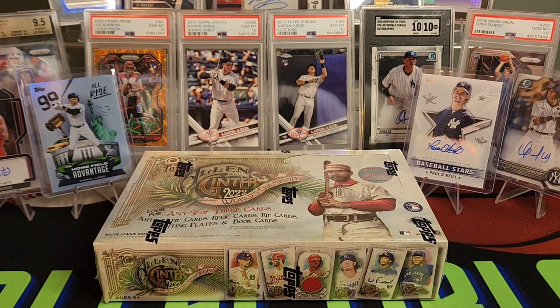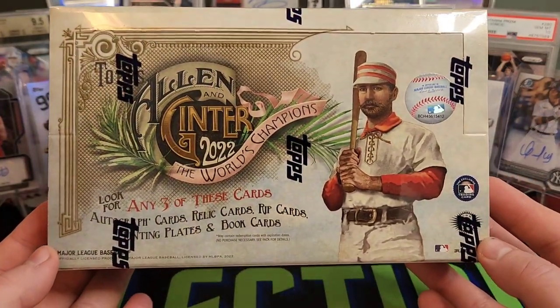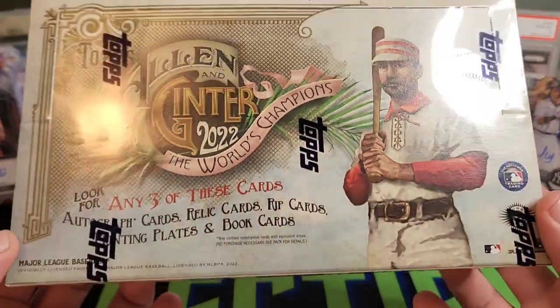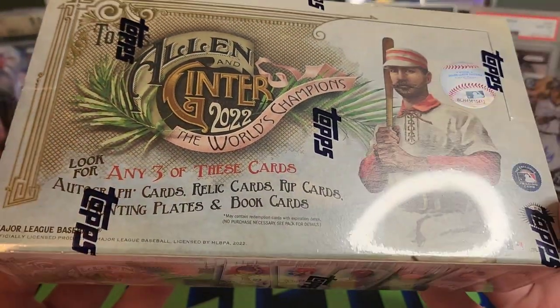Hey everybody, Ryan here with a new release baseball product this week. It's a couple days late because it got rerouted, but we have 2022 Topps Allen & Ginter. These feature three hits, so we can get autographs, relics, rip cards, printing plates, or booklet cards.